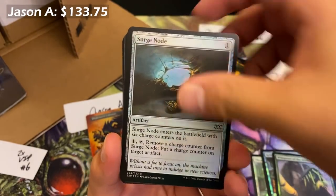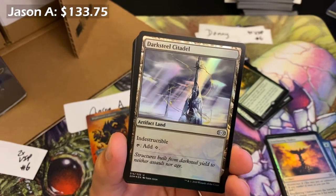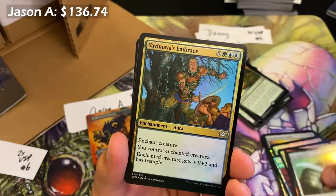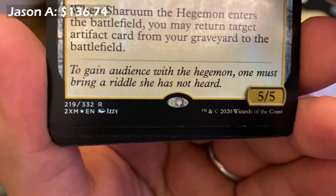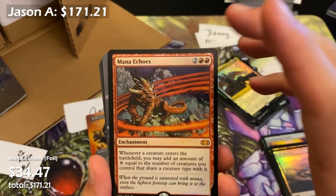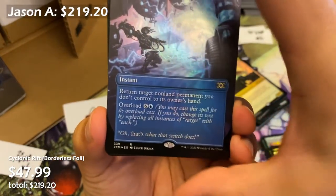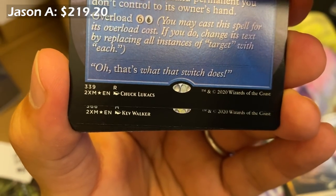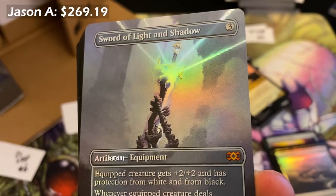The only foil commons with any value are basically the Urza lands. There are some foil uncommons with value — Mishra's Bauble of course, though we have yet to see one. Sharuum the Hegemon — nice little foil rare. And what is this — skipped the next rare — Mana Echoes! That's a mythic! Nice, spicy hit. Cyclonic Rift again — we talked about it, $40-48. And Kev Walker — Sword of Light and Shadow! We haven't seen one of those in a long, long time.